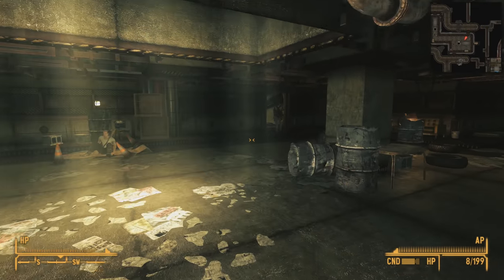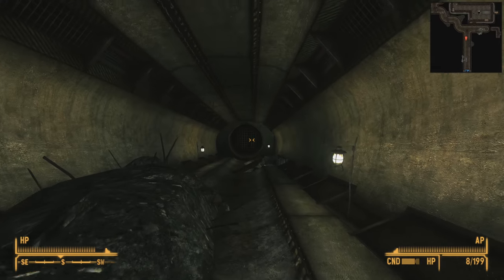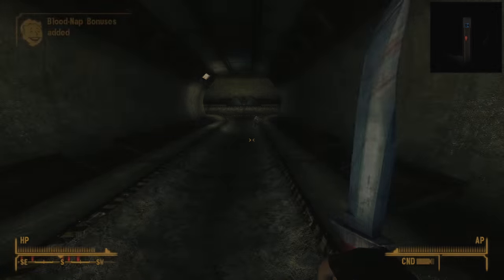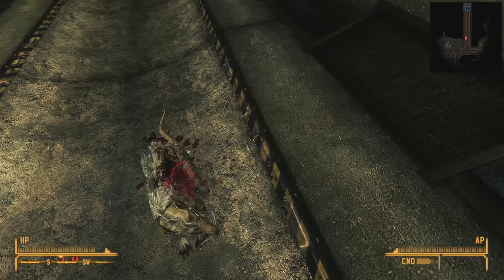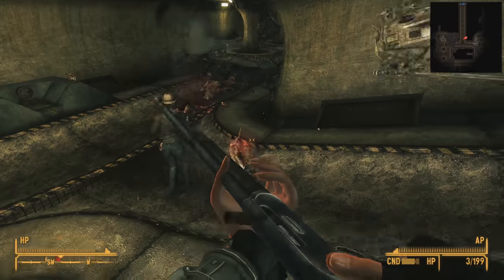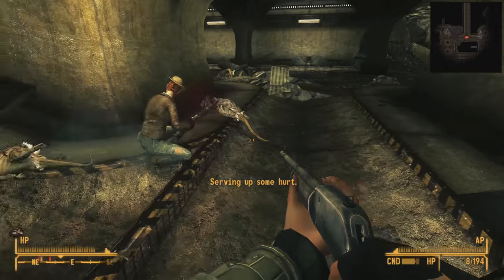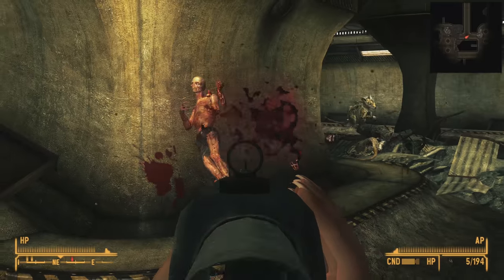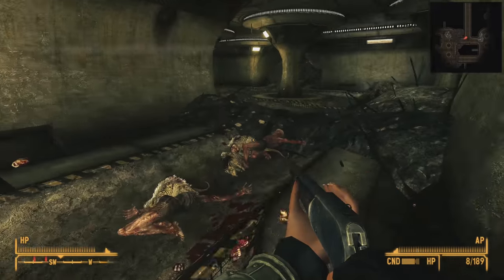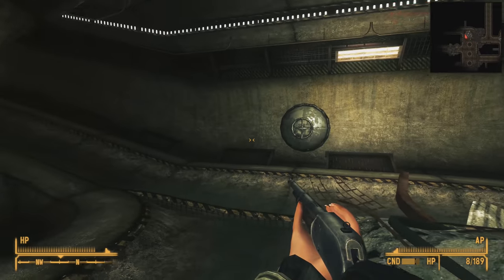To get to the North sewers, we lifted up a sewer grate inside the North Vegas ruins. From here, there are two pipes leading to other sewer systems — both of them face south. We'll take the westernmost pipe, which leads to the central sewers. On the other side of the grate, we head south to kill some rats and ghouls. We arrive at a path that runs east and west. Going west immediately leads to a very large room supported by concrete pillars running south and north. We'll go north for now.